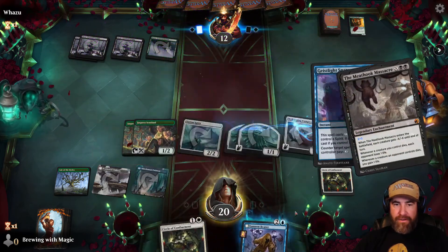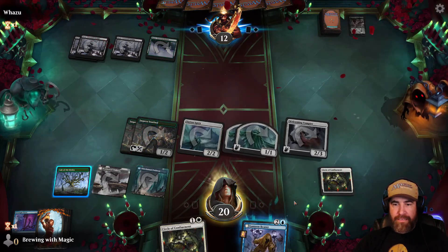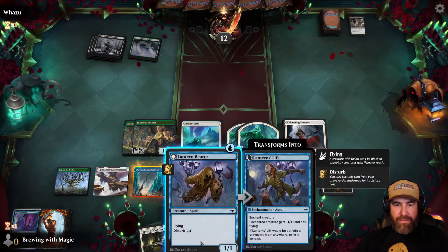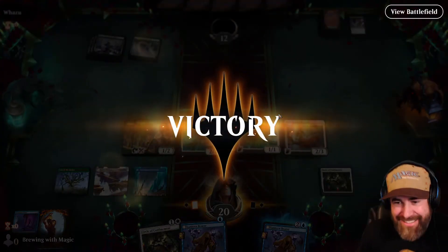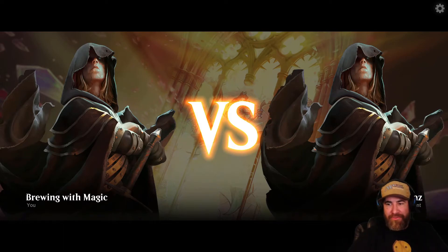Opponent tries Meathook Massacre — that gets countered easily. Autopay — that's not happening. We pass our turn and draw another Lantern Bear. Let's save that in case they board wipe. They don't have any more removal. Good game.